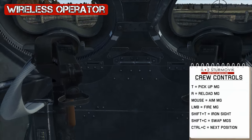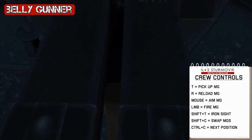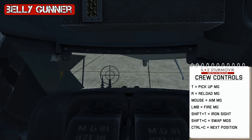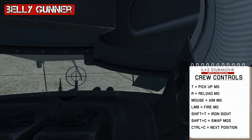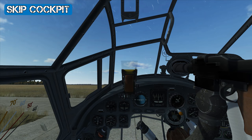We can change the gun position by pressing Shift+C. Looking down to the belly gunner position, press Ctrl+C to change again. We have the same controls — pressing T to pick up the weapon and using the mouse to move around. Pressing Ctrl+C we'll go back to the cockpit.